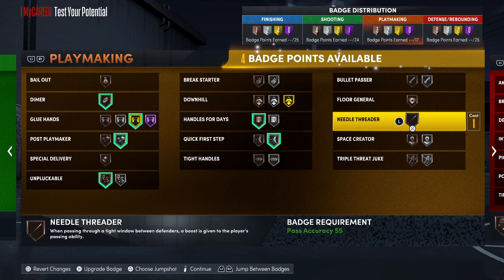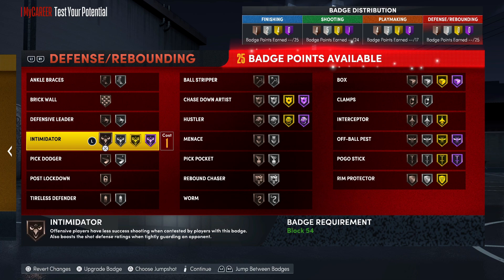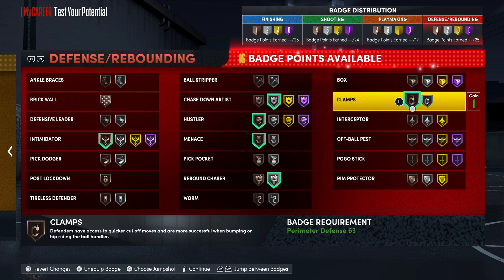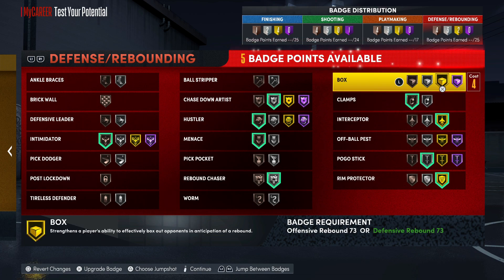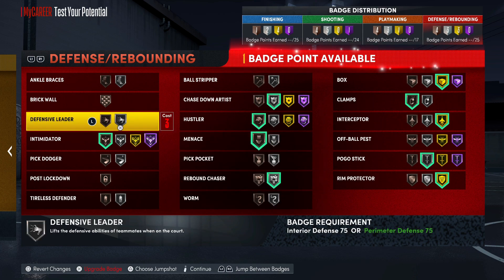Throw handles for days on silver. I would throw on space crater — space crater works for your post fade and a lot of post moves you can do. For your defensive badges we're gonna go intimidator, rebound chaser, menace, hustler, chase down — we're gonna go silver on the chase down. Clamps we're gonna go bronze on that, interceptor, rim protector gold. Pogo I'd definitely throw that on silver, maybe gold, but silver at least. And get box — you get box on hall of fame. I really might throw that on hall of fame. The other points you could probably throw in the worm.